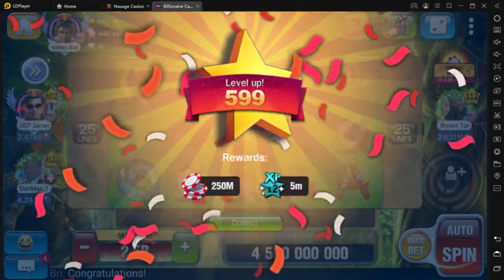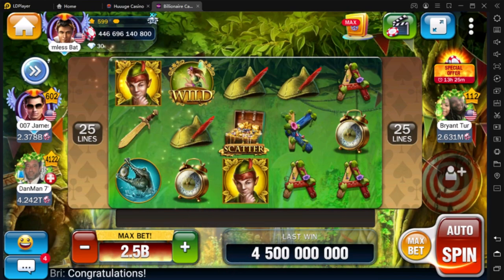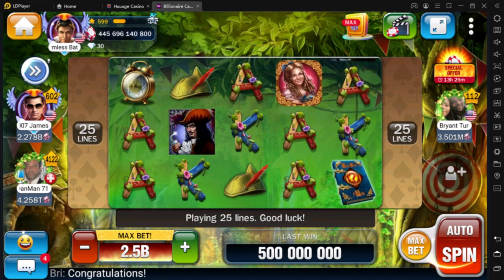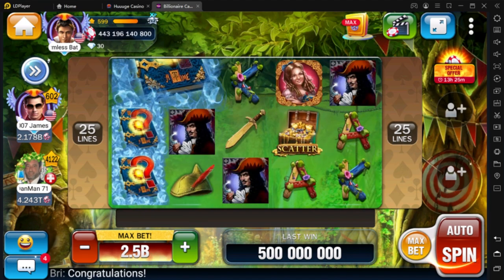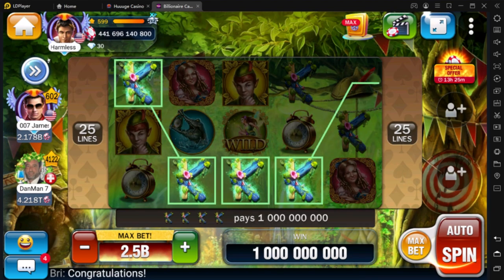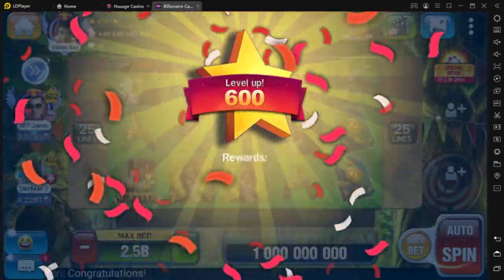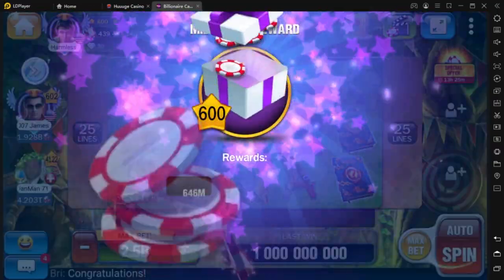Alright guys, so today we're back on mobile gaming. If you guys play mobile games and like casino games, you probably know of the huge and billionaire casinos. The worst thing about these games is you're gonna have to sink a lot of real money to actually get anywhere. But today I'm gonna be showing you guys how to get to level 600 with around four to five hundred billion chips in the bank. I am your host Rusyan, and this is Mobile Gaming Review.